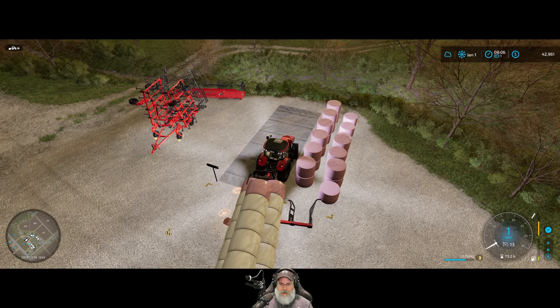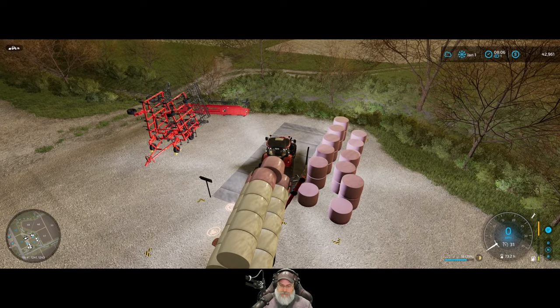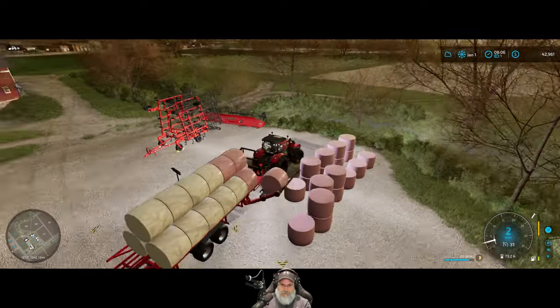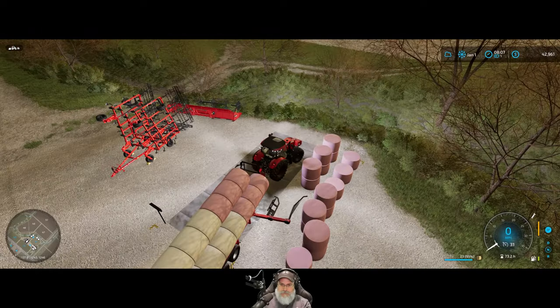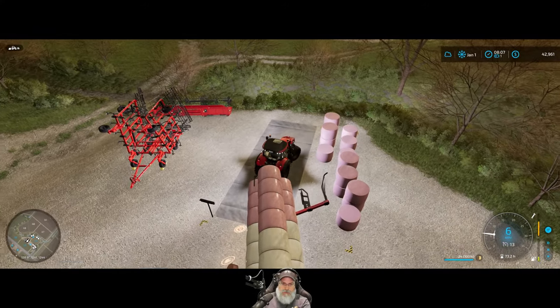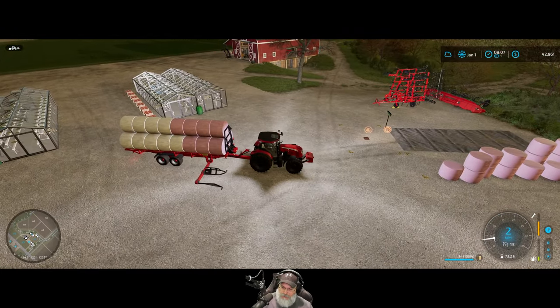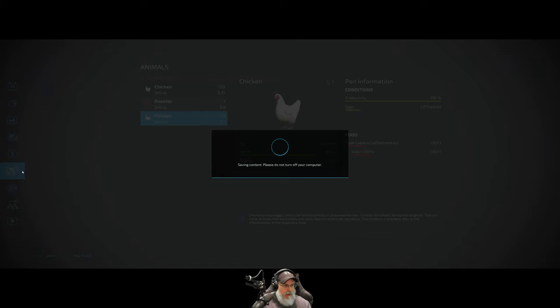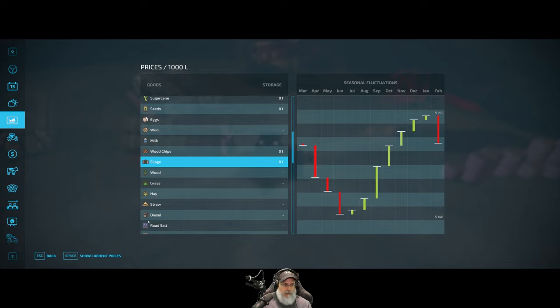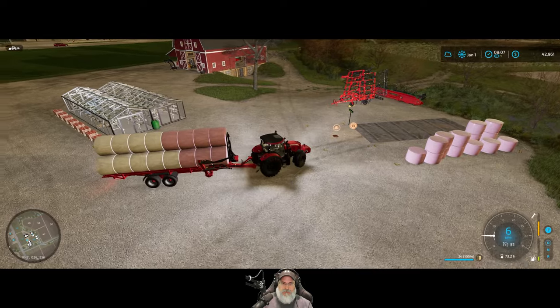We'll need to get to these first before we can get to the outer ones — and one more, there we go, that's a full load. Where are we going to take these? Let's check the pricing for silage. The biogas plant 1MW is going to give us the best price — 192. Let's go.